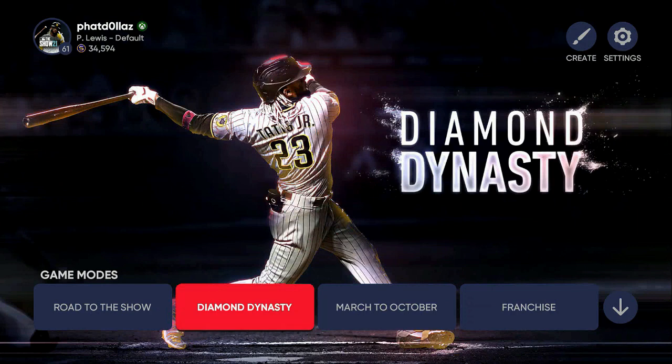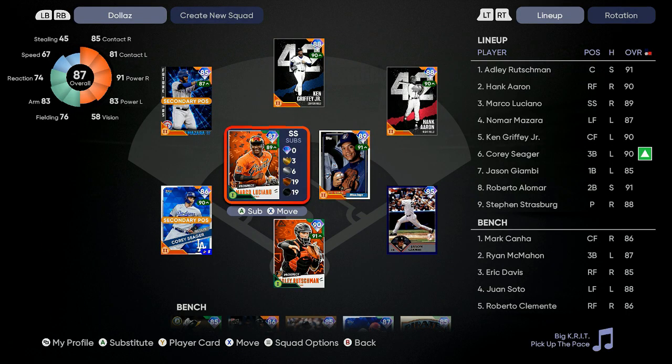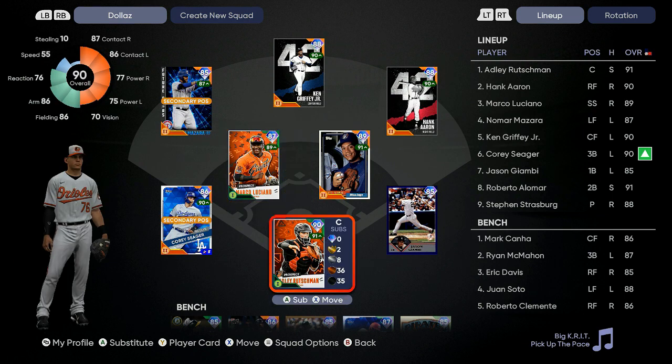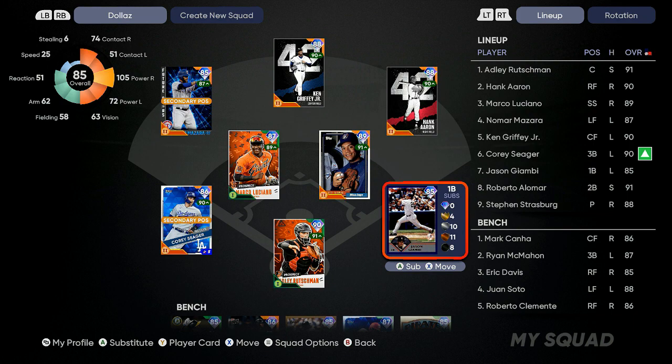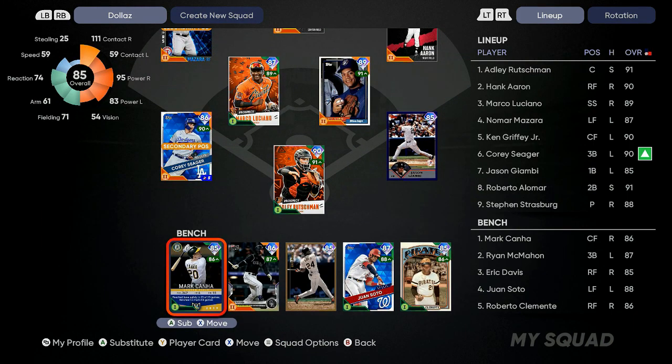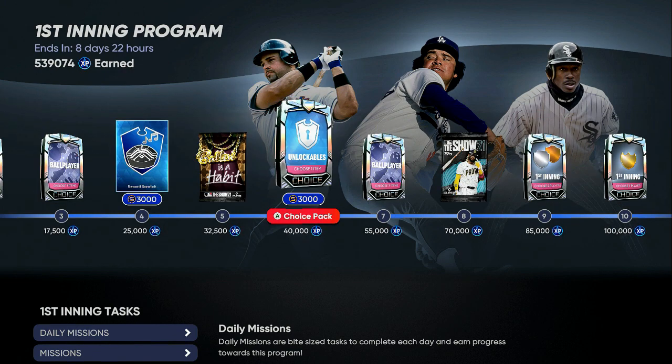You can see 34,000 stubs I got as a free player just from pre-order packs. By using all these XP methods I'm able to pull a lot of packs doing conquest and grinding the game. This is what my team looks like right now — not the best team but a pretty decent team for the first time playing MLB and grinding all free stuff. On the bench we got a lot of stubs we can sell.